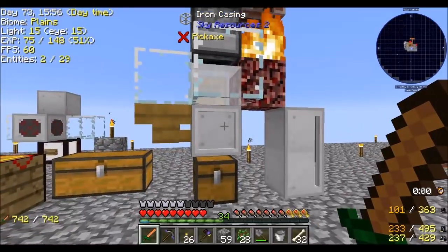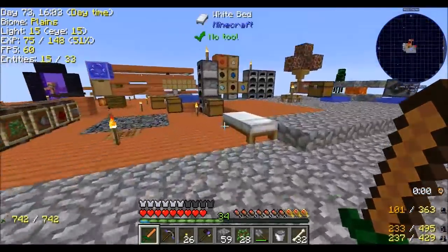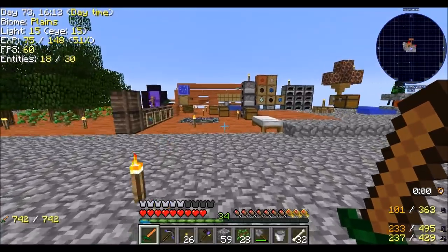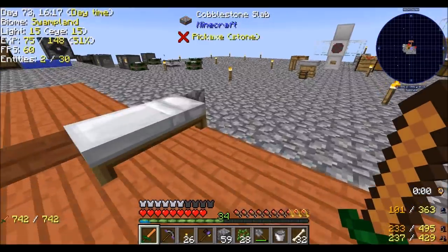Because remember last episode we said we're going to do our best to get some endstone stuff. Specifically I'd like to get an endstone condenser if I can — that would be way more efficient and faster than my current setup. I might also want to do an endstone version of one of these other machines, but I think the condenser is the first one we're going to want.